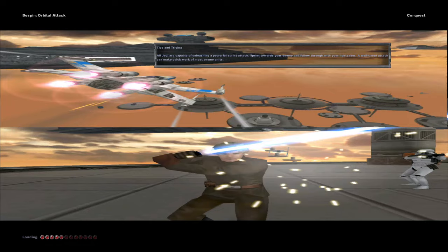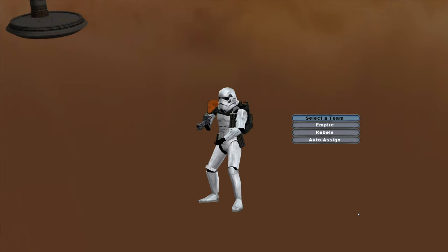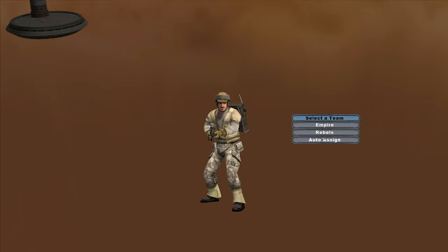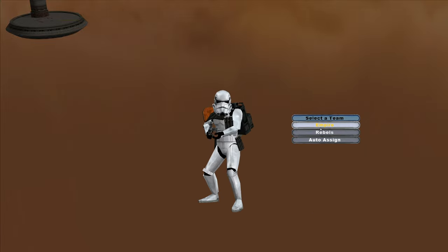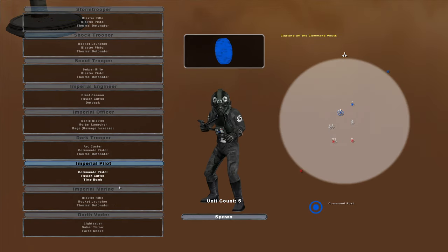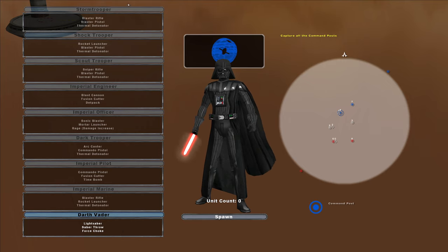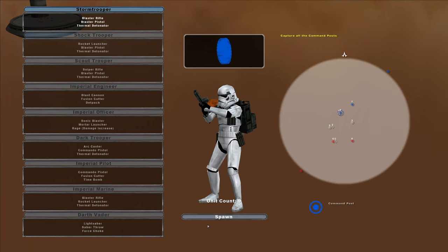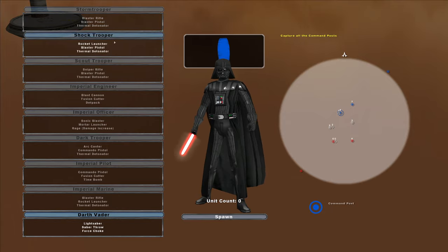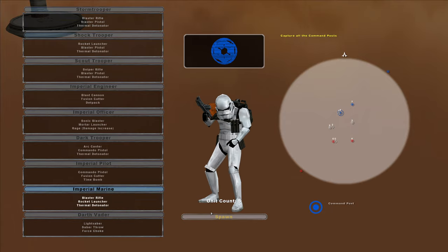How's it going, you guys? I'm playing some Bespin Orbital Attack — it's a pretty old, pretty cool map, scotty round maps. I'm gonna be playing as the Empire, of course. This is only on the Galactic Civil War. I will try out the rebels but only for a small time. We can start off as Lord Vader or these cool stormtroopers.